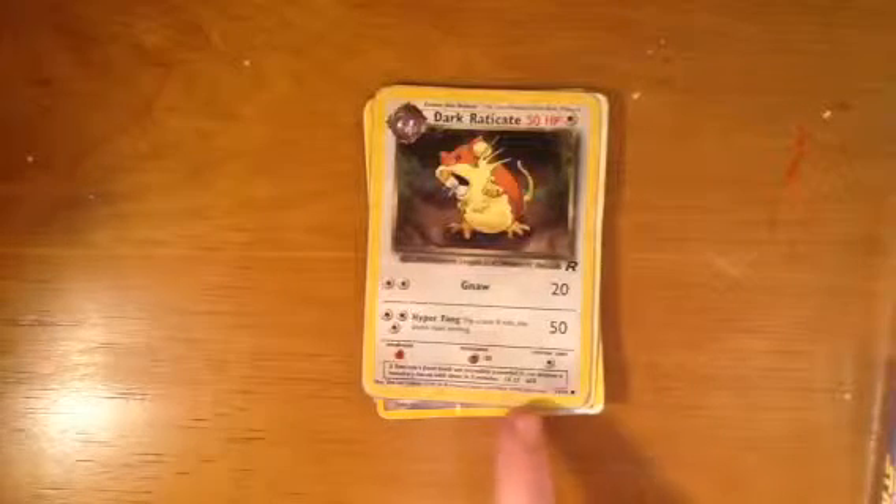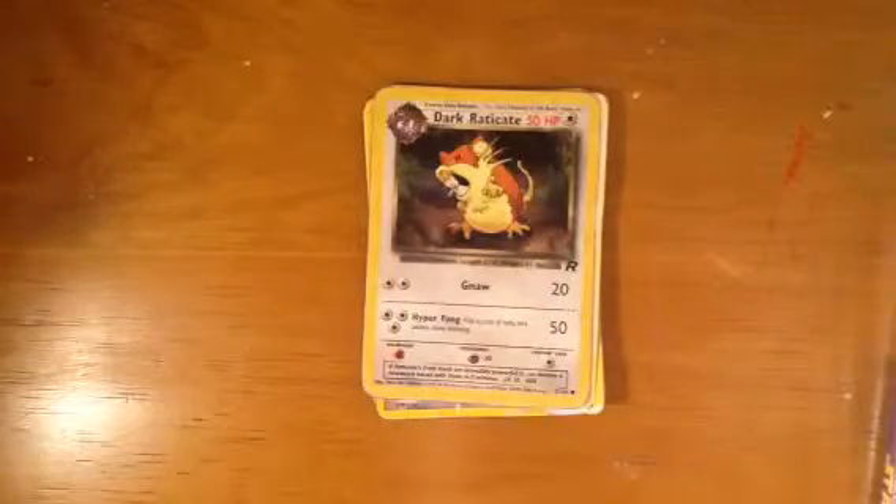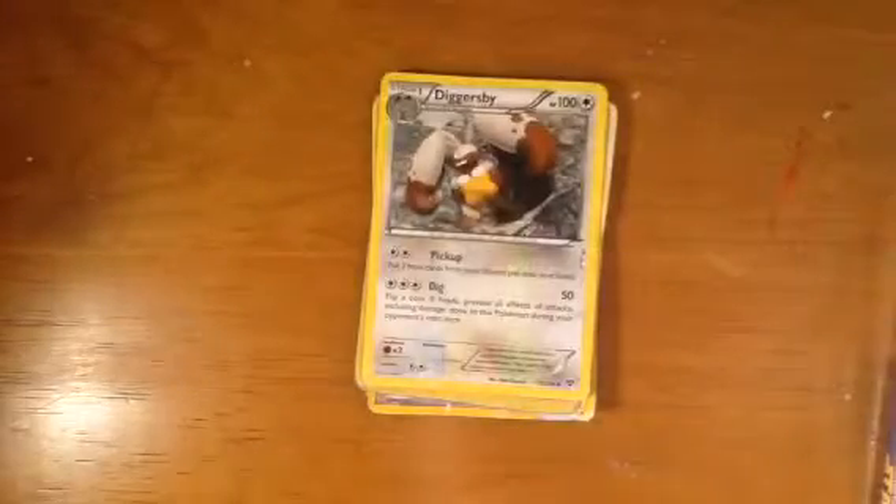This is a really good one. It says Feraligatr's front teeth are incredibly powerful — it can destroy a two-story house in five minutes. A two-story house! That's how awesome he is. And this one here is pretty cool — it's 3D.